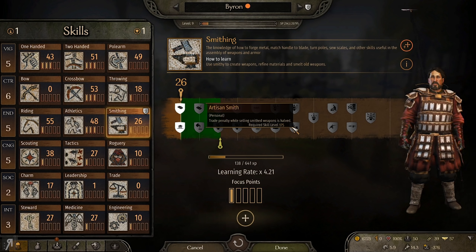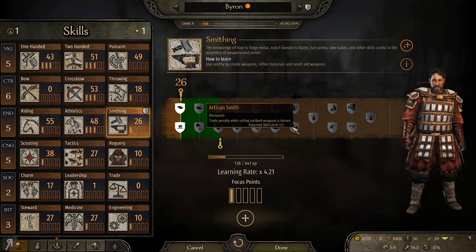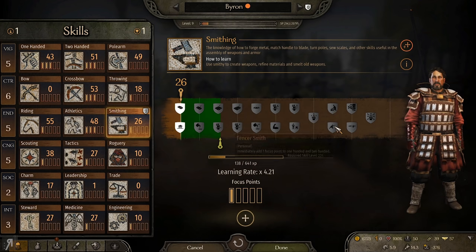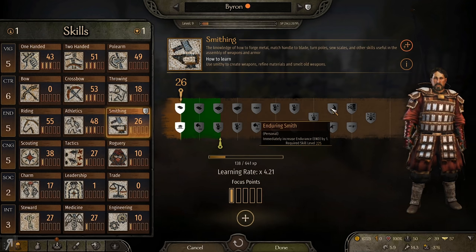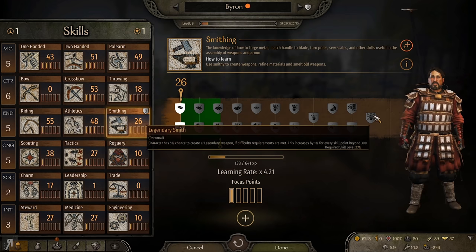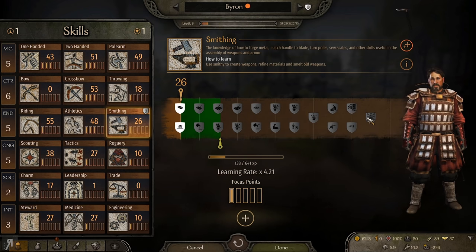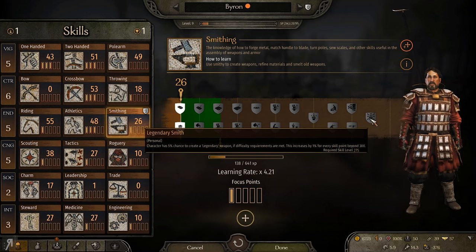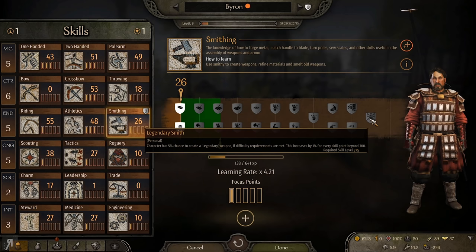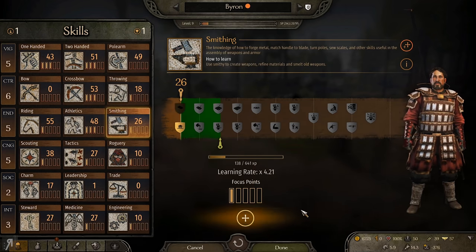Artisan Smith — trade penalty while selling smithed weapons is halved. Can you imagine that? If you make a javelin that normally sells for 100,000, you're going to get a huge benefit. You can also see increasing endurance at 225, and gaining one focus point to one-handed and two-handed at 225. You also gain a little bit of damage from crafted weapons at 250, and at 275 your character has a 5% chance to create a legendary weapon, increasing by 1% for every skill point beyond 300. So technically I could maybe create a legendary weapon of some kind.